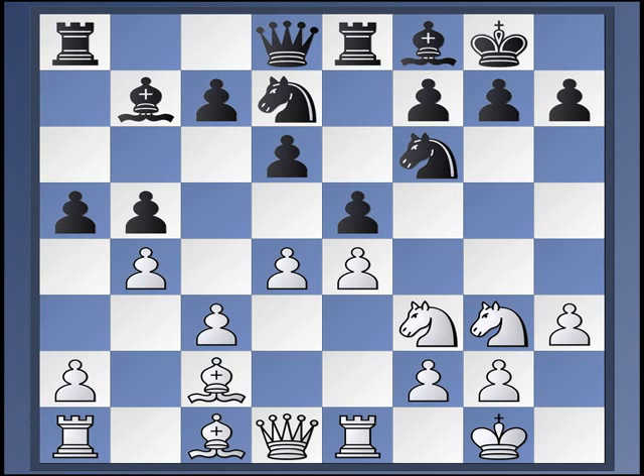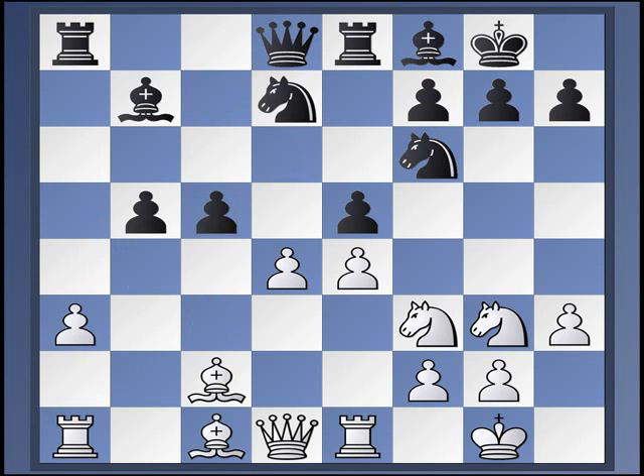After A5, Kaufman just gives A3, A, B, C, B, C5, takes, takes with an equal position. In fact, maybe Black is even a shade better here. This occurred in a 1964 game between Evgeny Vasukov and Yuri Averbach. I believe Vasukov won that game, but again, the position is fine for Black.